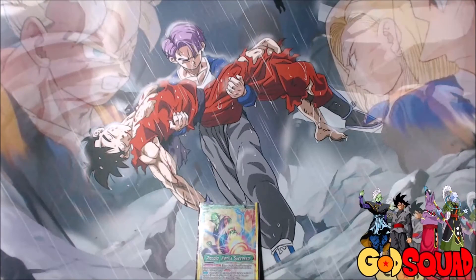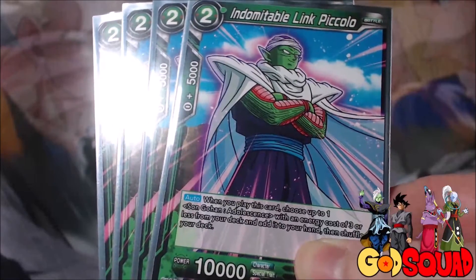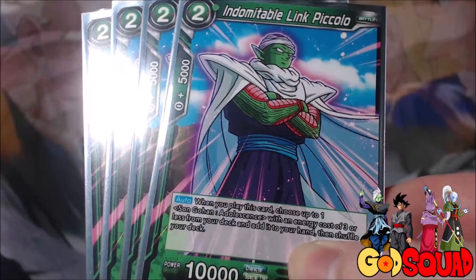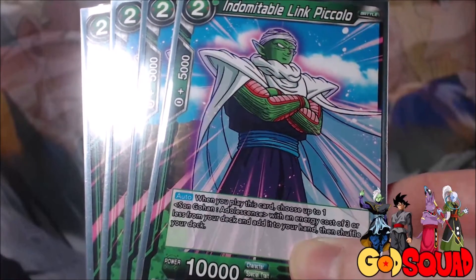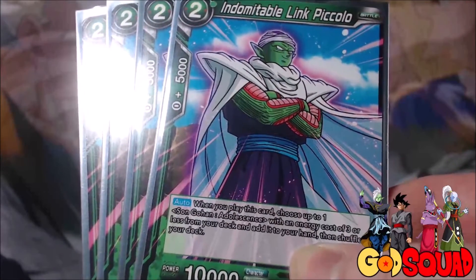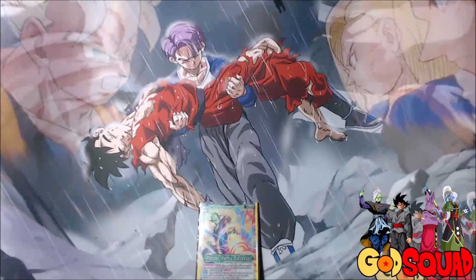However, if you wanted to take a less aggressive approach, we also run 4 Indomitable Link Piccolo. He's a 2-cost, 10,000 that says: when you play this card, choose up to 1 Son Gohan Adolescence with an energy cost of 3 or less from your deck and add it to your hand. There are several targets you can use for this Piccolo — we only run one of them in this deck because this is a blue-green deck and a couple of the better targets are red. Green-red would also be a very good way to go about doing this deck, although it would be a much more aggressive build than the one we have here.